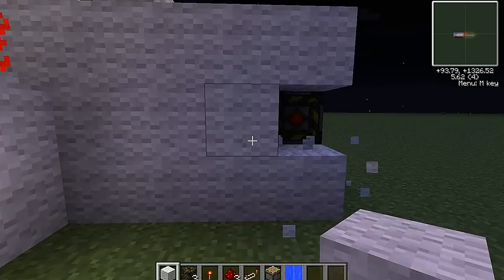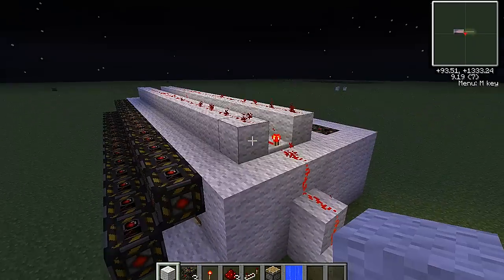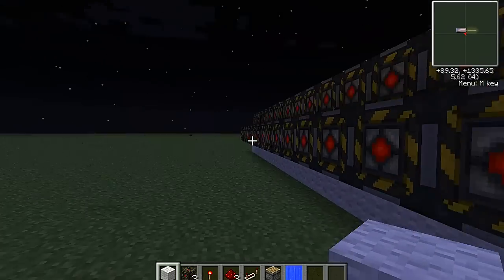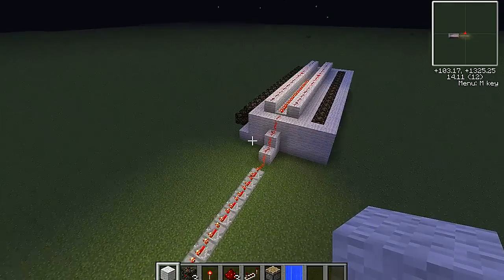The same is on this side, just covered up. Ideally I'd have this all covered up just to look pretty, but I wanted to show what I was doing. So I have 17 on each line, there's two lines, that's 34. Doubled that up, that's 68 red matter explosives.